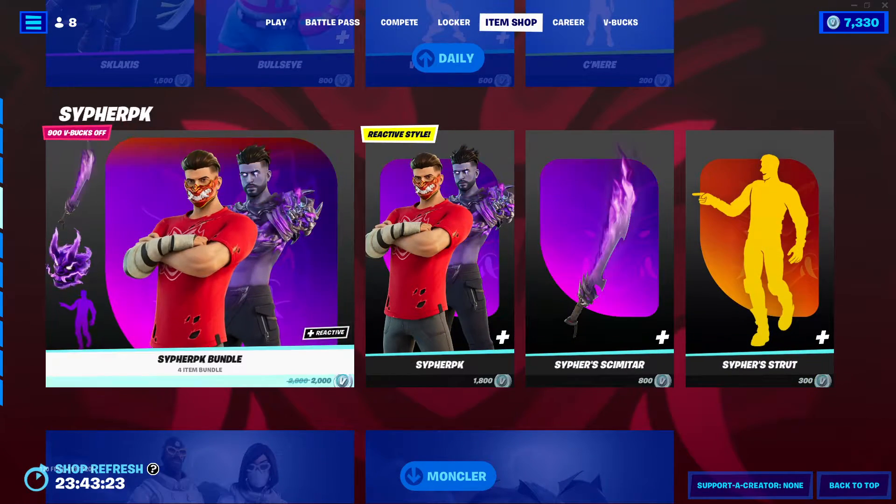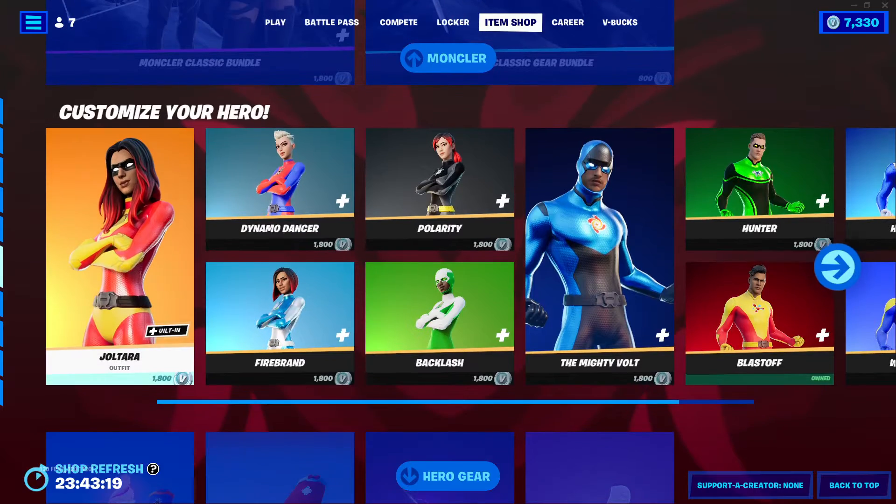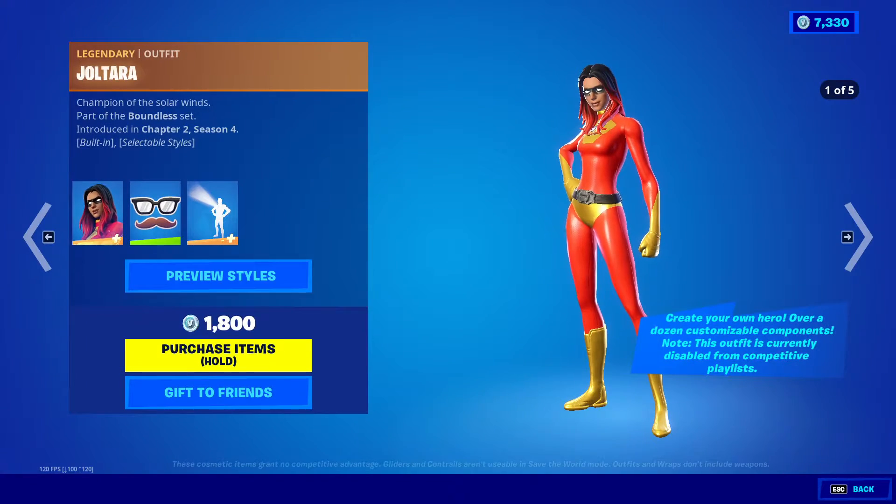Next is Cypher Peak — I'll leave a link in the description, you can find that. Moncler — I'll leave a link in the description, you can find that. Then customize your hero. So we got Joltara.